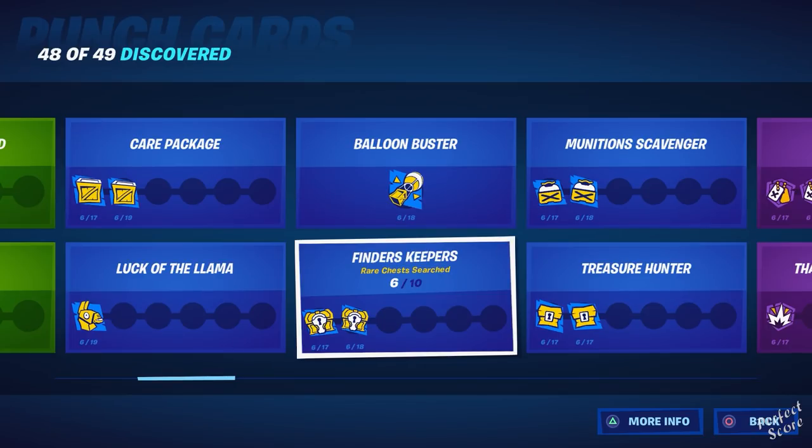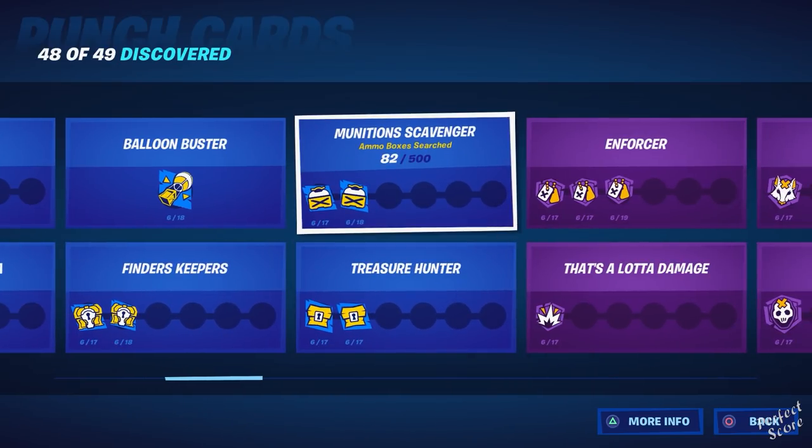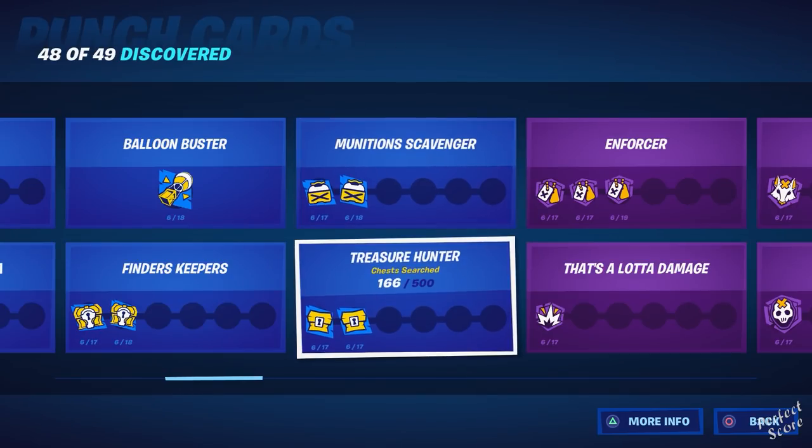Then there's Finders Keepers — you need to search Rare Chests. These can be difficult to spot, but in my opinion there are more of them than last season. Just walk around the map; you may need to get into multiple games and land at the same location, because these chests spawn at random spots with no guarantee. Munition Scavenger requires you to search Ammo Boxes — the Ammo Bags count too. Treasure Hunter is searching chests. Both of these you'll get while playing the game, so I wouldn't bother farming them.